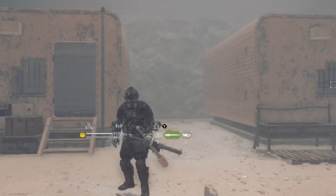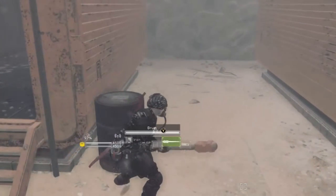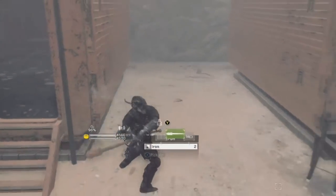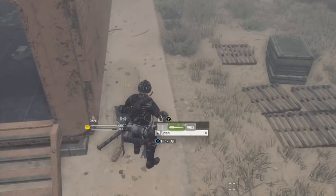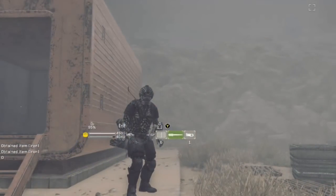First up, the trash opener. The trash opener is that regular green bat I'm using. You could use anything for it — it's literally just made for opening the metal cans and boxes on a map. The reason you want a green or white weapon for this is so you can just break it and grab the resources.